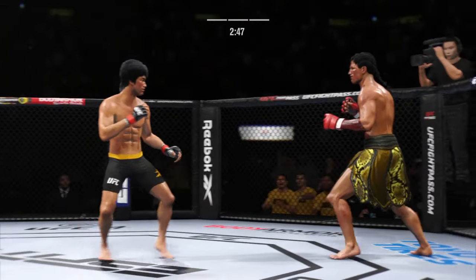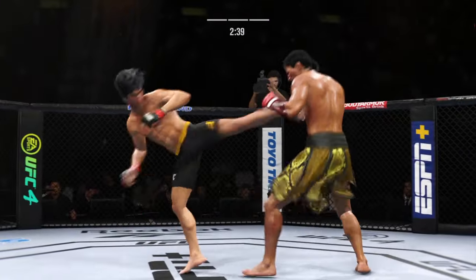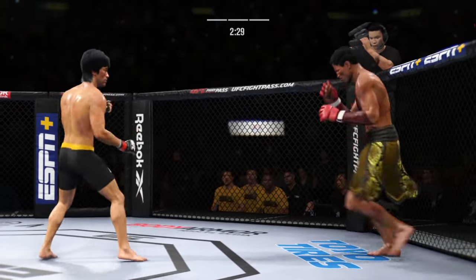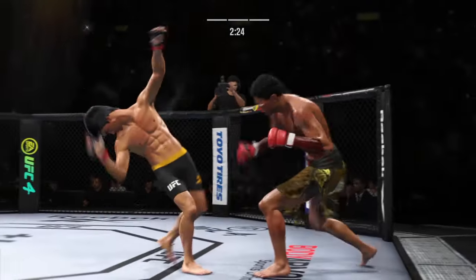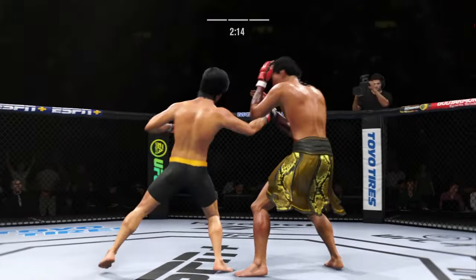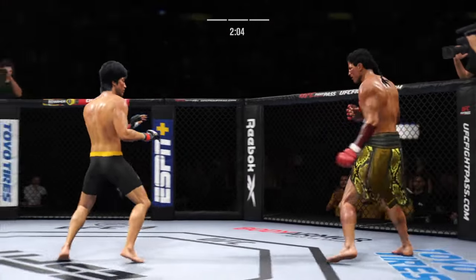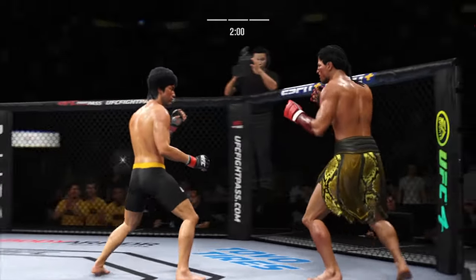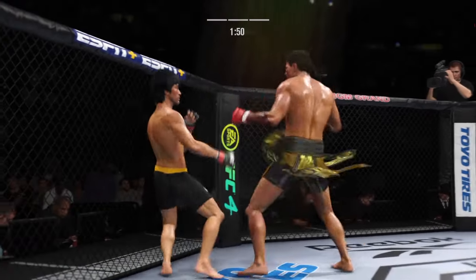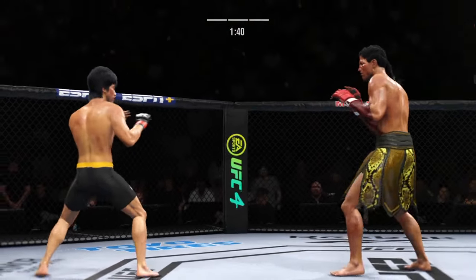Beautiful leg kick throw. Keep those hands up. Time is the enemy now. What a fantastic strike. Trying to go to the body, unable to find the target. Outstanding placement as he lands the knee to the body — again the taller fighter making noise with a knee strike there. Effective punch there by Lee. He is really starting to apply a lot of pressure here down the stretch. Not as much offense earlier in the fight — he is making up for lost time now.